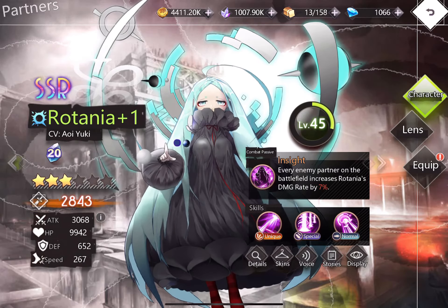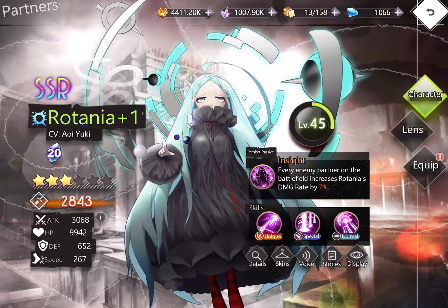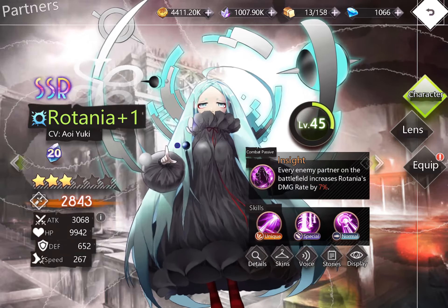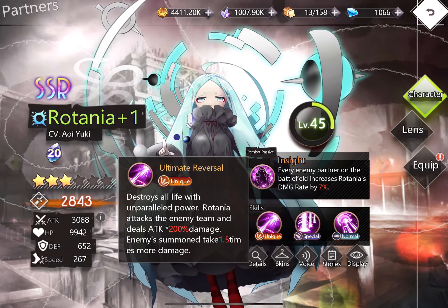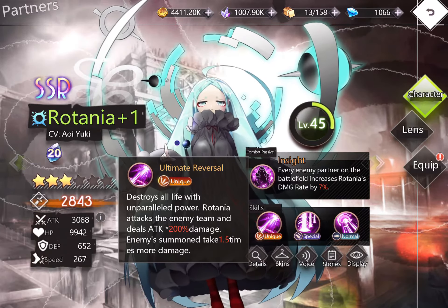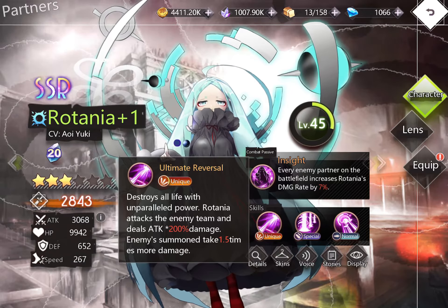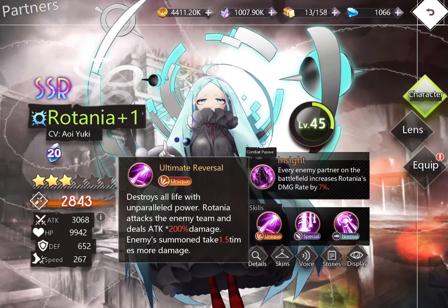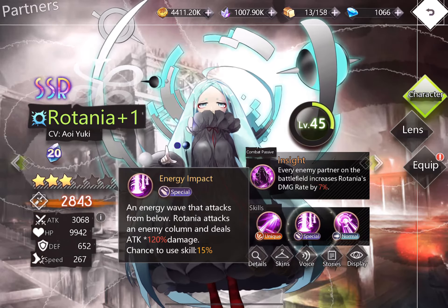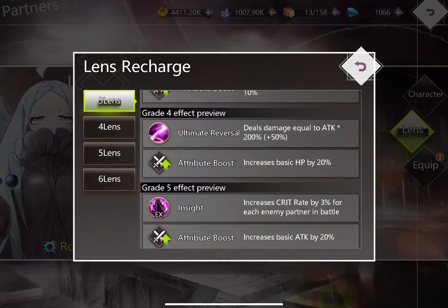When there are too many enemy partners, Rotania will sweep the whole board. She is usually a nuker — other than Yufi, if she teams up with Yufi, the AOE damage is just insane. With 200 enemy summons, she deals 1.5 times damage, making her an anti-summon unit effective against enforcers, Frantiva, Ashwire summons, and even ant puppets. Her special hits the column, and her normal attack also hits the column — very good.